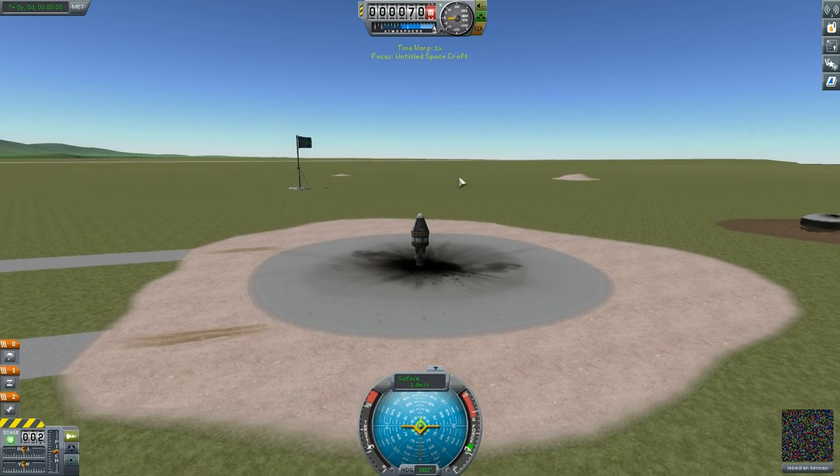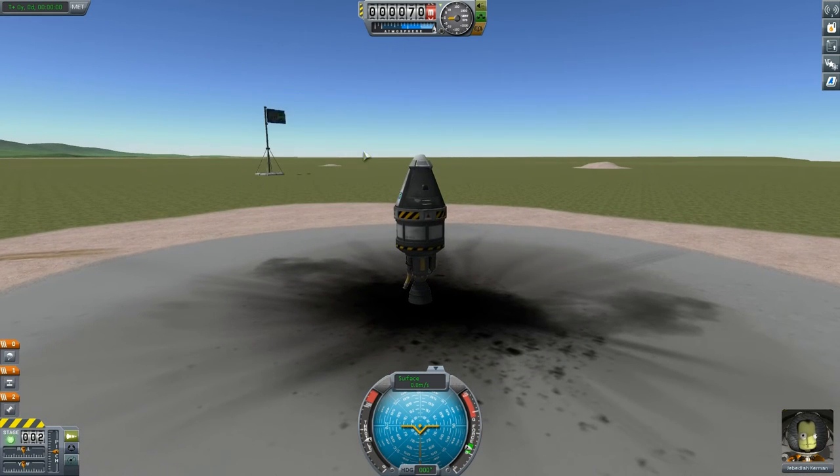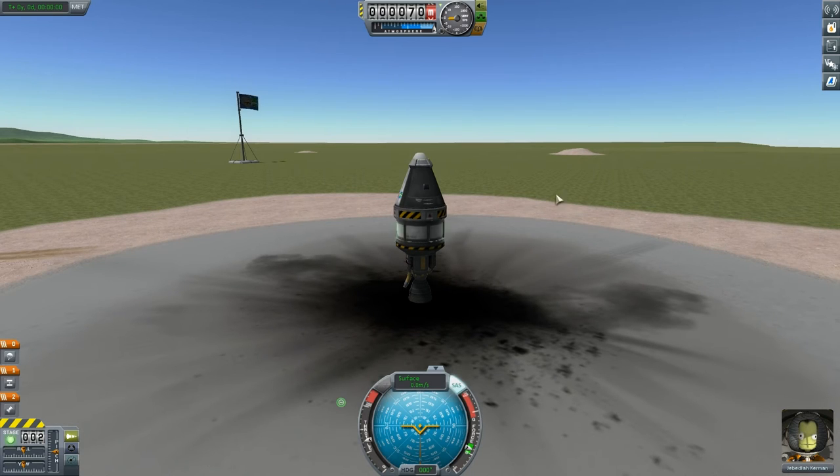I think what I'm going to do is go for the Mark 16 parachute test — that should be relatively straightforward. If we take a fuel tank and the swivel liquid fuel engine, that should easily be able to meet that objective. I think we'll leave the mystery goos behind this time. And that should be good enough to meet this objective.